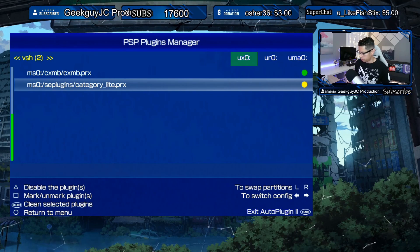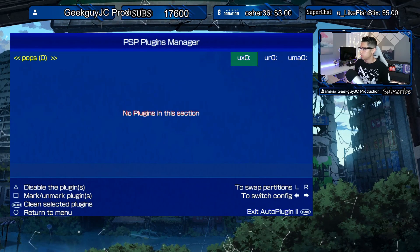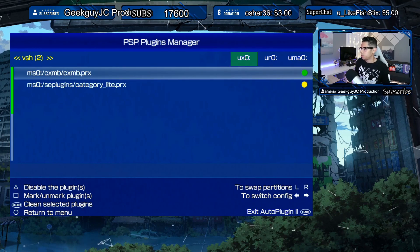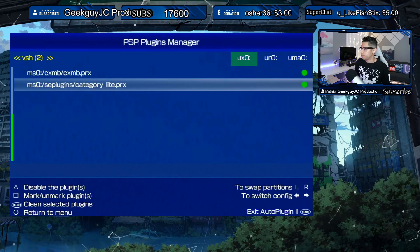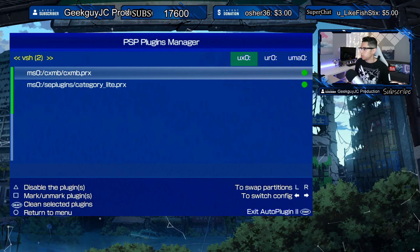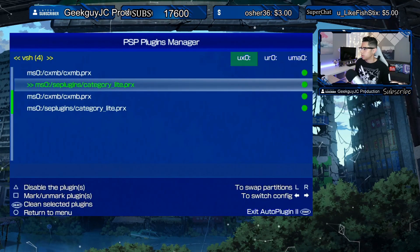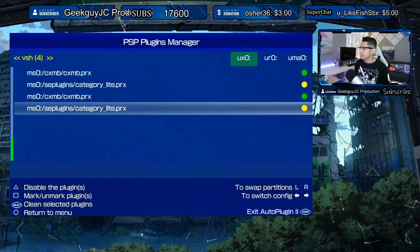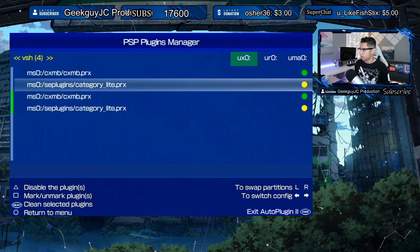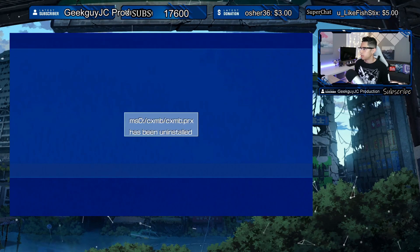You can disable plugins with Triangle, mark or unmark a plugin, or use 'Clean Selected Plugins.' Pressing Left and Right takes you between VSH, Game, and POPs. You can swap partitions by pressing L and R. Pressing X on a plugin and then Triangle appears to uninstall it — CXMB is now showing as uninstalled. Let's press Start to exit.